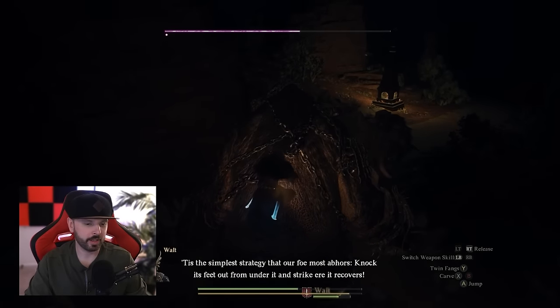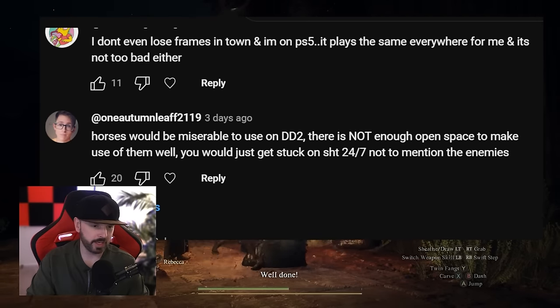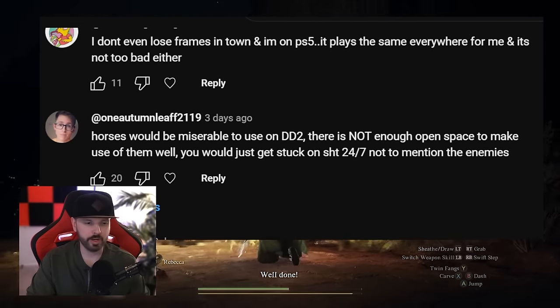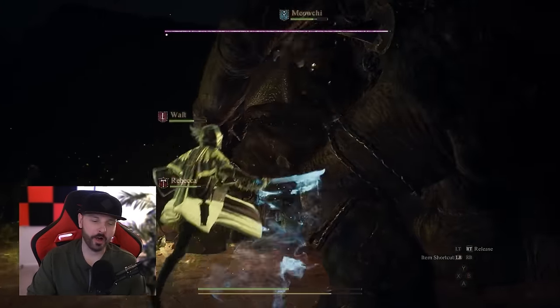One comment says horses would be miserable to use in Dragon's Dogma 2 — there's not enough space to make use of them and you'd just get stuck constantly, not to mention the enemies. Some people don't want to see horses at all. From the comments from the dev team, they're not interested in that whatsoever — they have the game designed around being on foot. And it would also change the way the game streams and could be rougher on your machine.